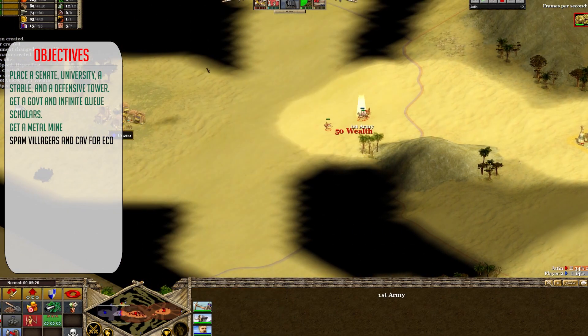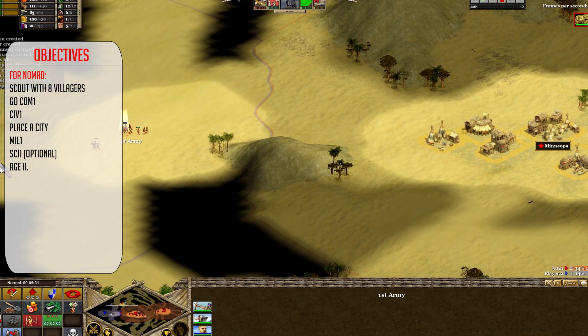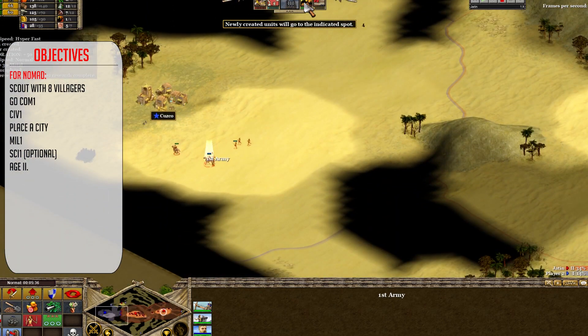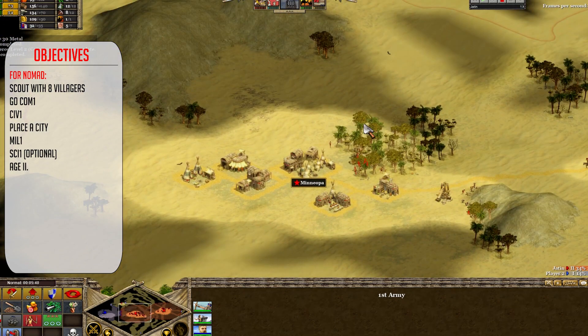For Nomad, the overall idea is very similar, just the build order is different. You go Commerce 1 first, then Civic 1 and Military 1 in Nomad. Based on your situation, you may get Science 1 first, but know that it's risky if you don't get a lot of ruins afterwards in Nomad.